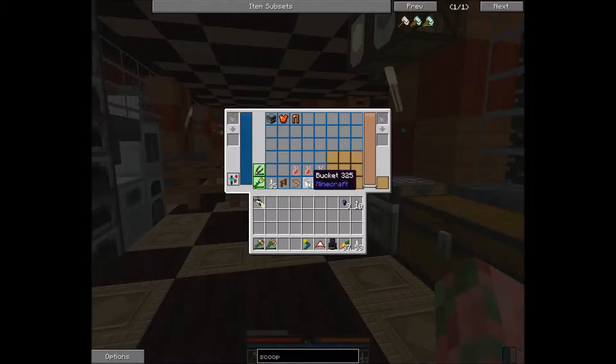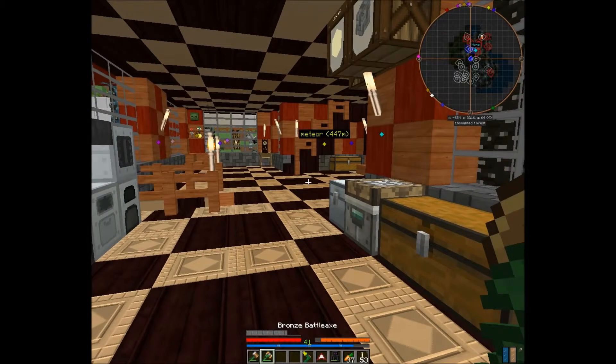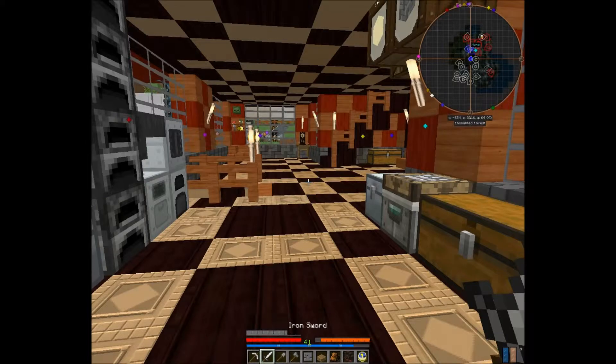Greetings WearyTraveler, AlienSweetPotato here to tell you about another cool feature of the Adventure Backpack mod for Minecraft. You see these two green slots right here on the side with my tools in them? Well, they allow you to switch between tools on your hotbar so you don't have as many things cluttering up your hotbar.